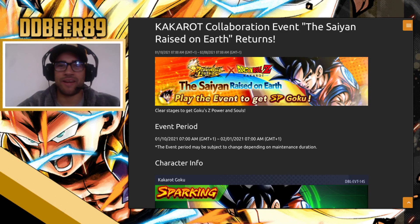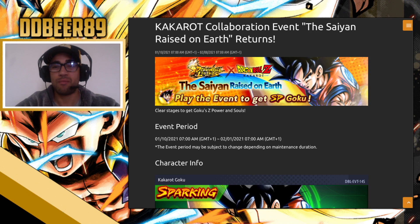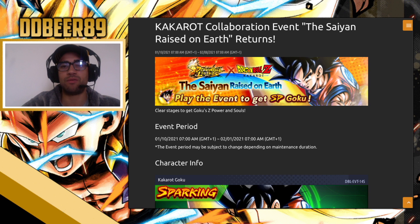What's happening guys, ddb89 here back with some more Dragon Ball Legends news, hints, tips and information. We're going to go back on about the Kakarot collaboration event return. Yesterday I brought you a video on what's returning, dates, and some information on it. It seems they're giving us some sort of overhaul to the system. This is all data-mined from the legends.dbz.space site. The event should be hitting us on the 10th of January, a Sunday.